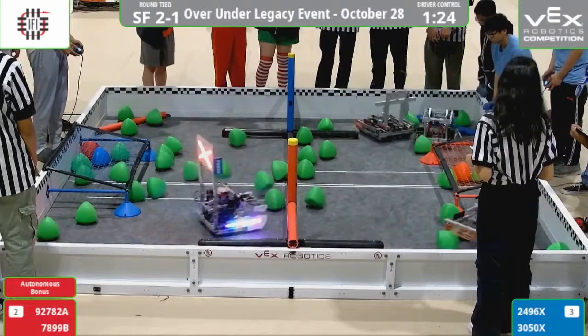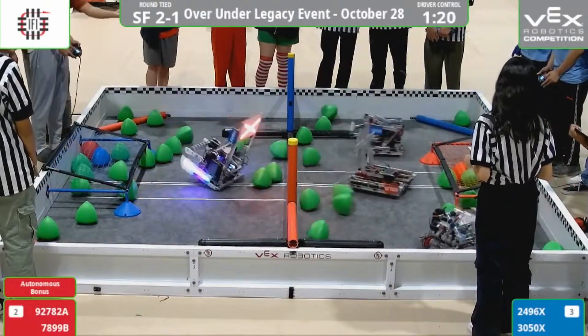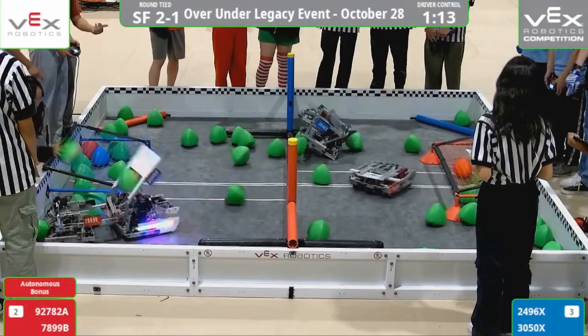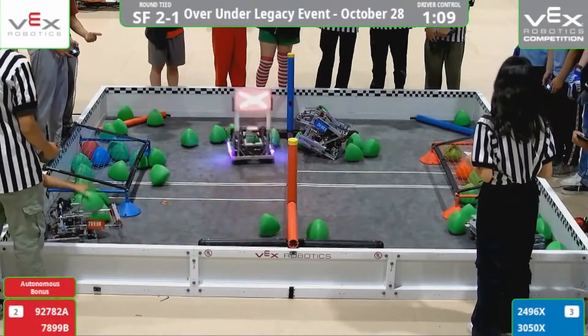That little hiccup between the Red Alliance could spell disaster with that blocker from 30-50X. 9272A seems to try to block. Finish shooting — there we go. The Red Alliance calling their robot back.